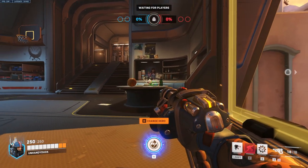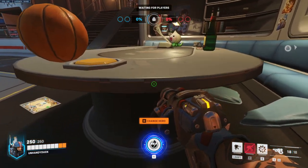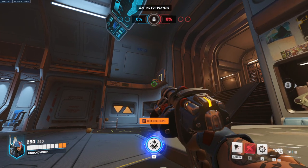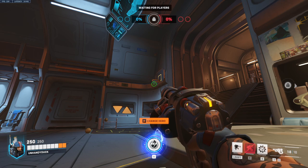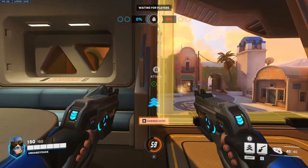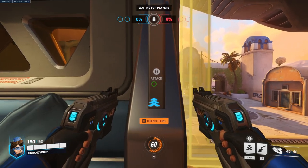Up next is Torbjorn. Walk over here, line yourself up on this little notch in the table, look up and put your crosshair right on the net there. Melee, and that will go in every time.